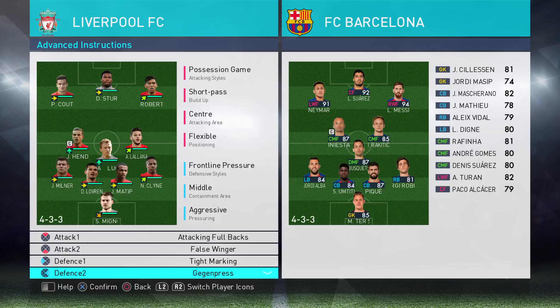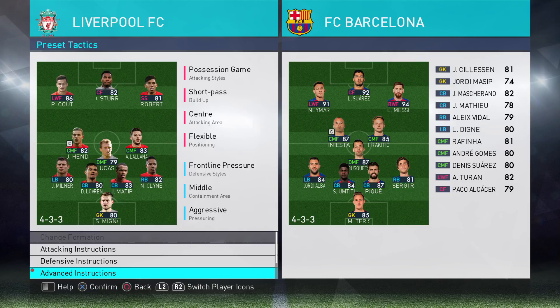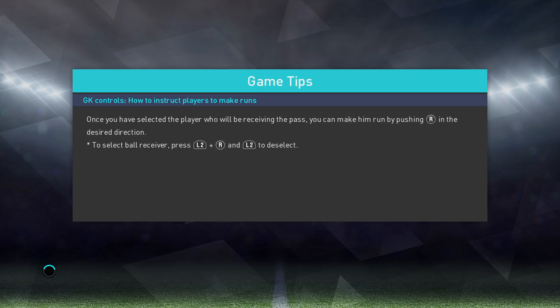I really like Gegenpressing — really enjoying that so far. Basically, that is high pressing. But if you tie it with tight marking — I've got tight marking on, and I'm tight marking Suarez — so as soon as Suarez picks up the ball, someone's going to be on him fast. Watch those two come in combination. We'll kick off and see how we get on, and I'll stop the play in bits and have a little talk about what's going on.